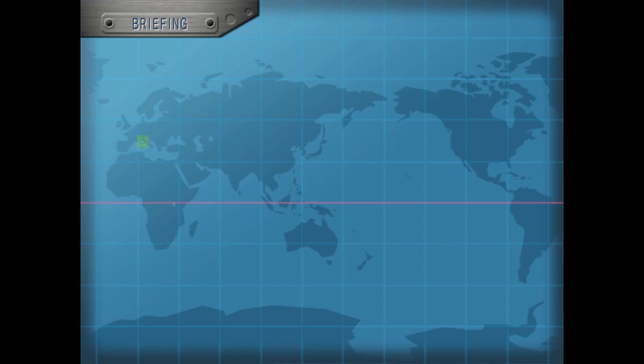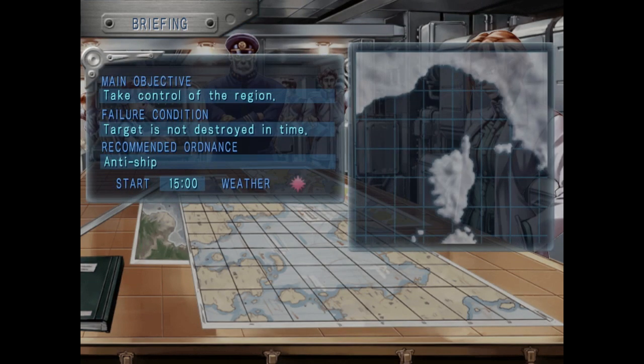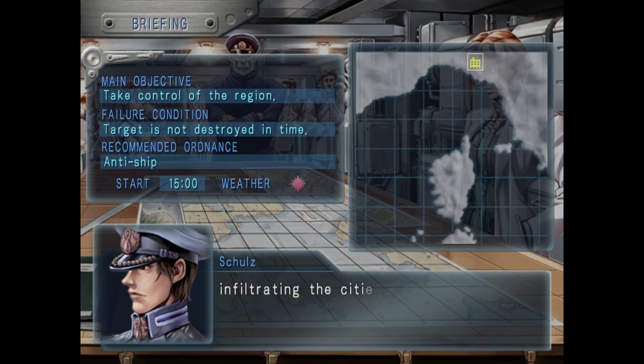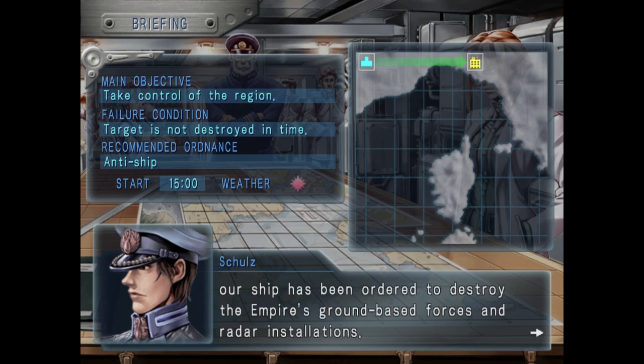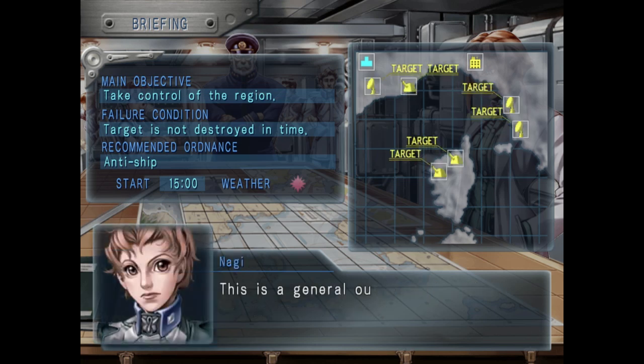Before we capture the cities, we need to soften the enemy enough for our ground forces to come into action. Our ship's main objective is to destroy the gun emplacements and radar in the region. However, we must avoid collateral damage to civilian structures at all cost. Of course, we can expect Empire ships defending the region as well.